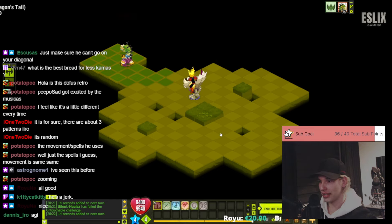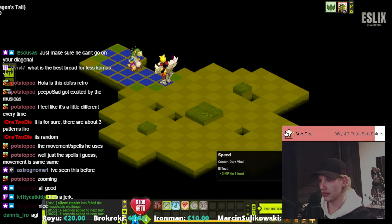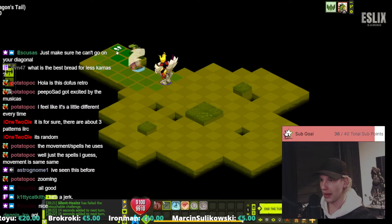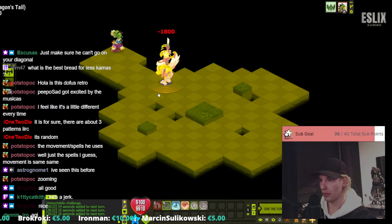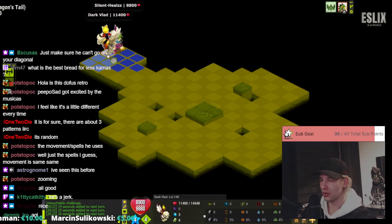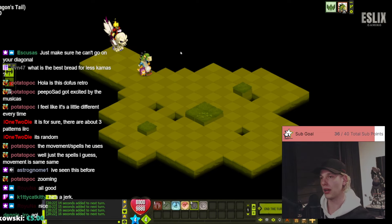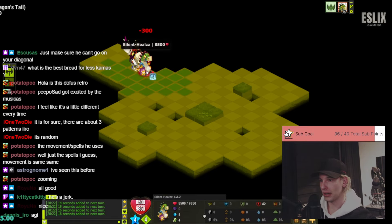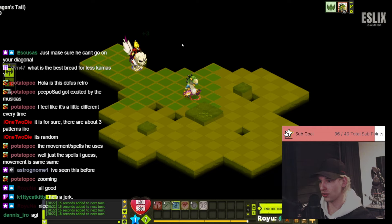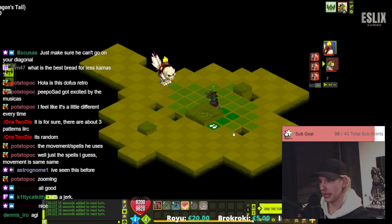He doesn't even get the MP at all — wait, no, he gains it on turn five, so that's also a possibility. He's going to get the MP now. This is a messed-up one — I can swap with him but the problem is he gets MP back-to-back turns and I'm cornered, so there's nothing I can do about that. At least he didn't get his big damage spell, so now I can just run.